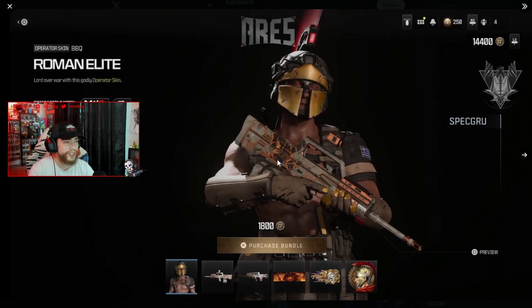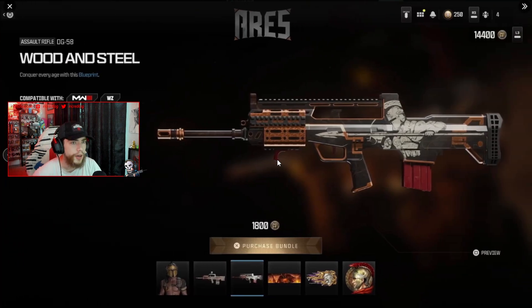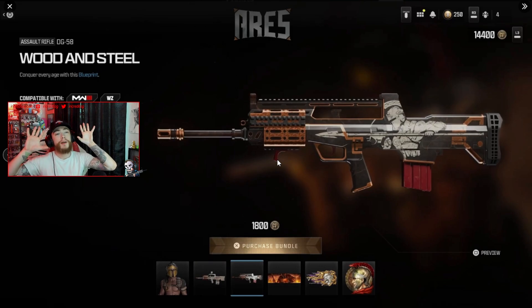This one is kind of funny — it kind of looks like the Nick Murk skin. The model itself looks exactly like it, which is kind of crazy. But the Roman Elite skin is part of the Aries bundle, another skin for Barbecue. You also get an LMG blueprint and a wood and steel blueprint for the DG assault rifle. The skin really does look like Nick Murk though.